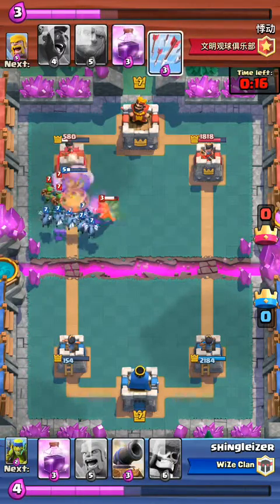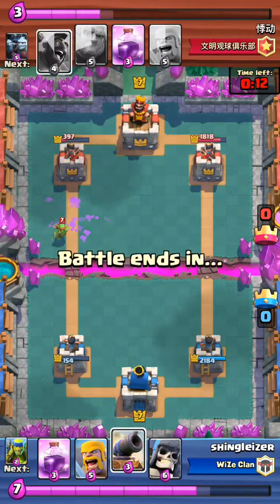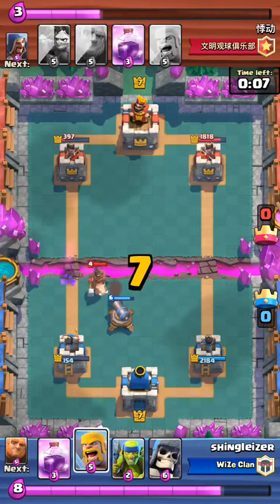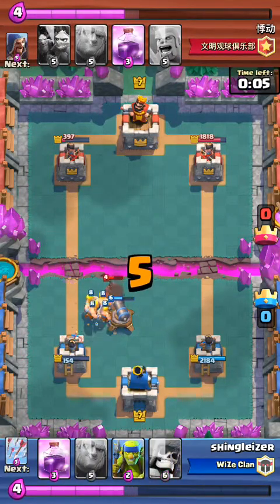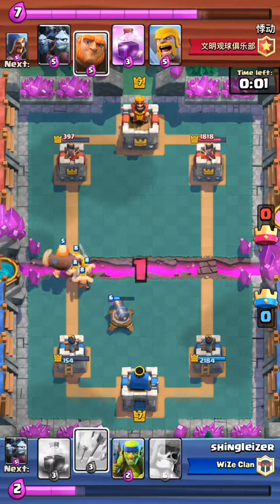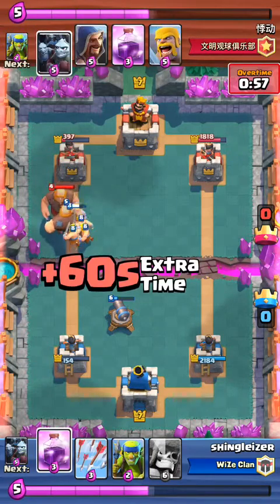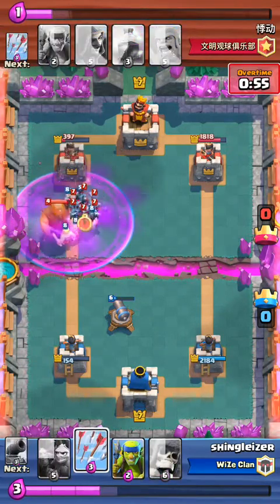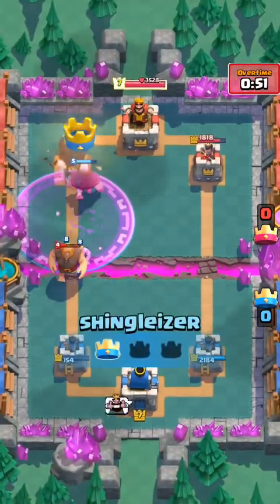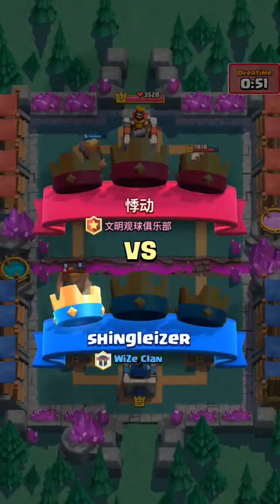They take out the wizard. I put the minion horde down to take them out. We barb that, then put our giant down next to the barbs. He puts his minions down, I arrow that, and my giant takes out the tower. That was a good push at the end — that won us the game.